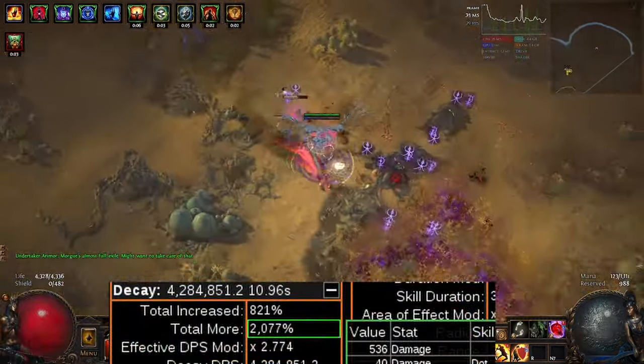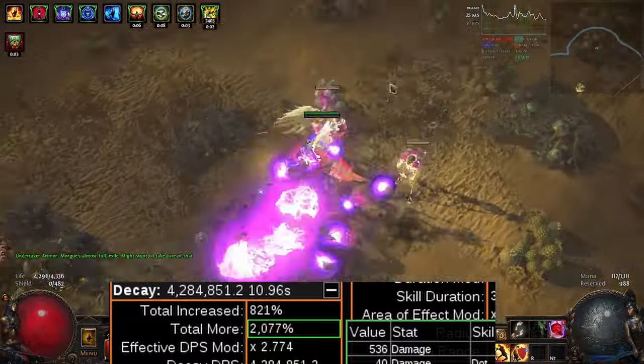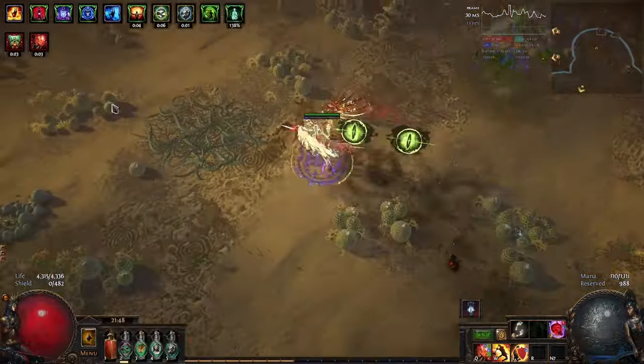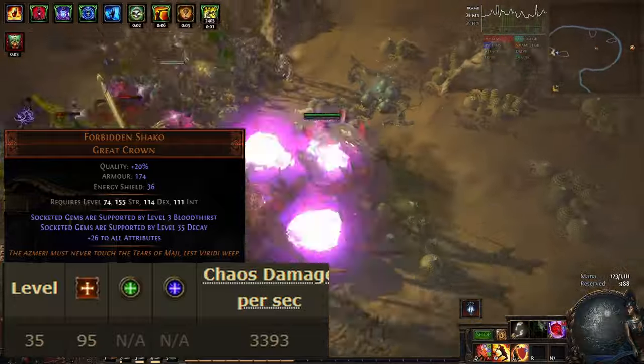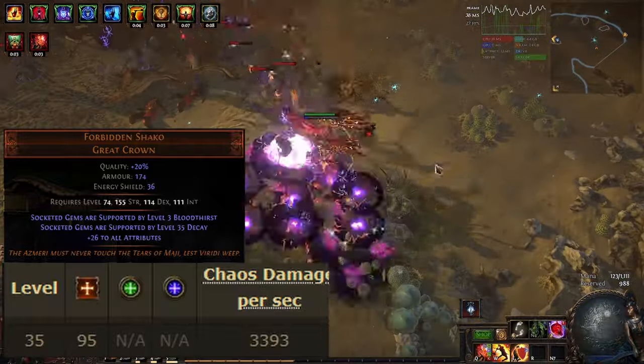This percent base damage acts as a more multiplier for Decay, giving it around 500% more damage at max stacks. Even with a level 35 Decay from a Shacko, Decay's damage is still quite low.